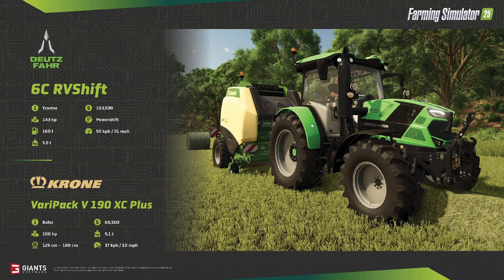Notice a smaller one in game again, and the Krone Averio pack — the V190XC Plus round baler. It needs 100 horsepower and it's a variable chamber baler with a 17 km/h or 10 mile an hour top speed.